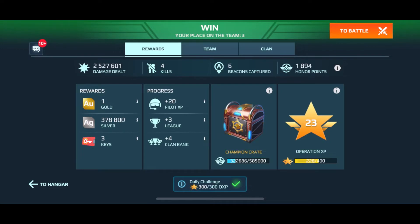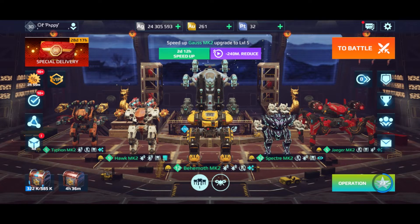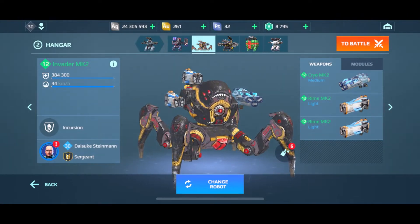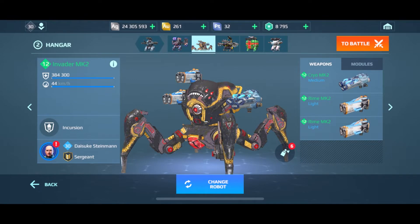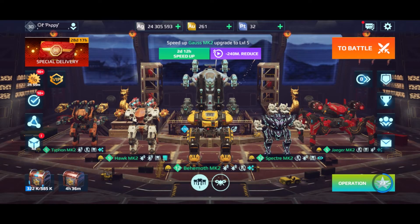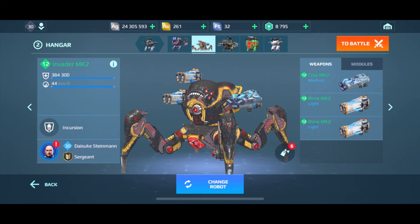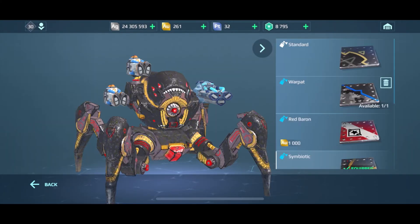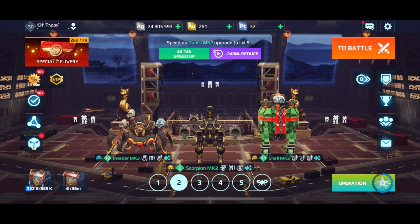We won the game! Let's check the stats — 2.5 million damage, four kills, six beacons. My final thoughts: would I run a hangar filled with Falcons and Invaders if it was a life-or-death situation? Probably not. But if I'm looking for something fun, both of them are kind of fun — they can jump, they have cool abilities, you get to suppress people and bring out those extra weapons with the Falcon. Let me know what you think — what robots do you keep even though they're not that effective? That's it for now, see you next time!